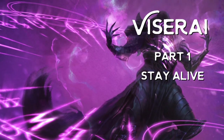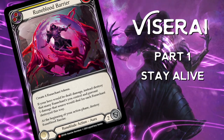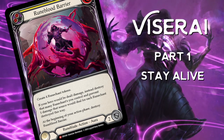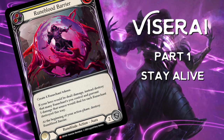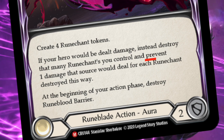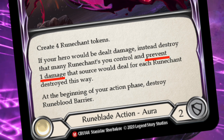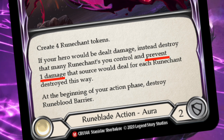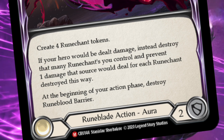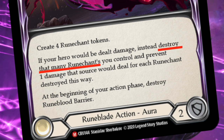My personal favorite card in the deck is Rune Blood Barrier. This is one of those cards that will win you the game simply by confusing your opponent. They are setting up for their next turn and with Rune Blood Barrier you force them to make a decision they don't want to make. It's the perfect card to play when you have low life and your opponent is setting up for their kill turn — almost like a bonus turn. At the same time, it's a double-edged sword if not used correctly, as it can set you so far back that you won't be able to recover for the one turn kill.